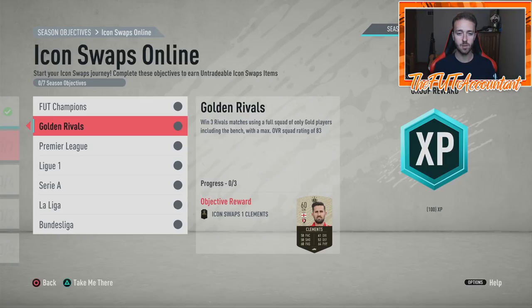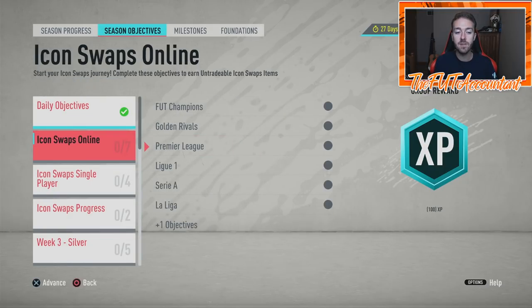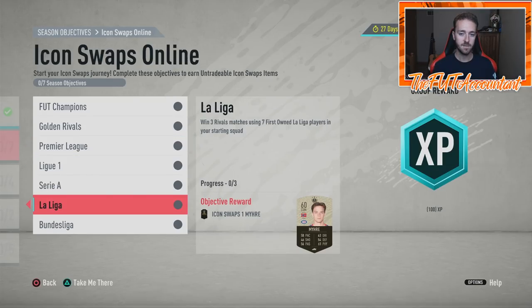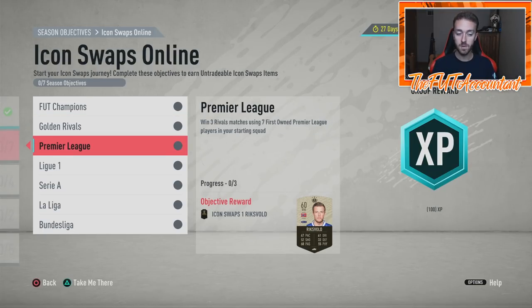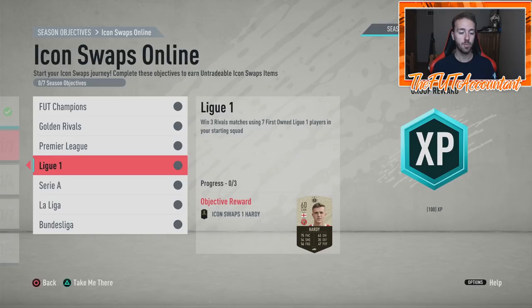Some objectives are very specific — for example, win three rivals matches using only gold players with a max overall rating of 83. Seven of the 11 objectives are all based online through rivals — two with rivals, three with rivals, four with rivals — so all the online games go through rivals. That's going to be tough because you're matching up against people in rivals who are just trying to play games, but hopefully some of them will be working on this too.